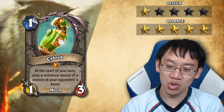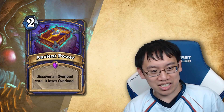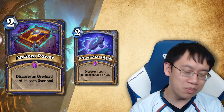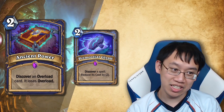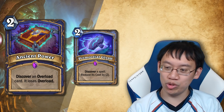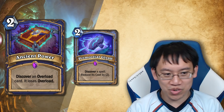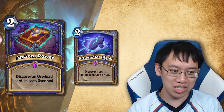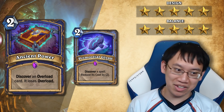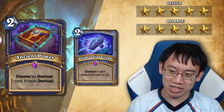Ancient Power — discover an overload card; it loses overload. I think this is really good design. It's similar to Primordial Glyph, and I've always thought of Shaman as a kind of brother to Mage. Overload tends to be a benefit because you're paying less up front. It's probably actually weaker than Primordial Glyph. Would it even see play in Even Shaman? A lot of overload cards are control cards, so you probably don't want them in a tempo deck anyway. Design five stars, balance five stars — right mana cost, possibly a little too weak to see play, but a good card.